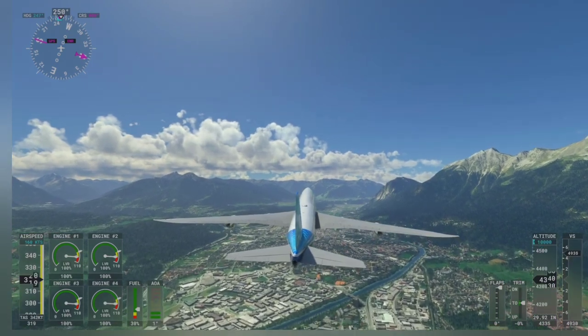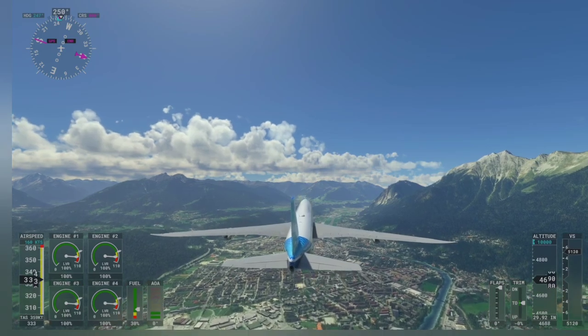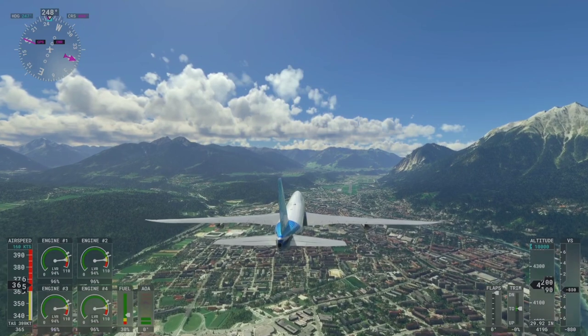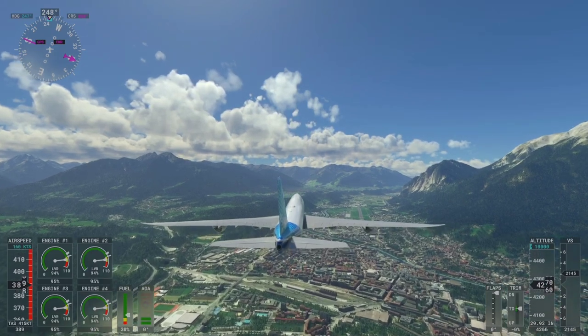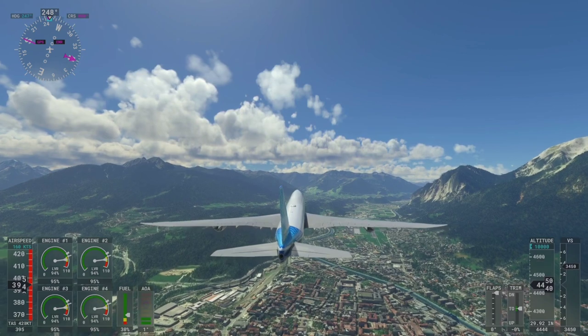Speed is increasing and we are approaching 360, the limit. Soon we are going to hear the clacker, meaning we are over-speeding the aircraft. Waiting for 410, which is supposed to be still flyable — then we will start the loop.